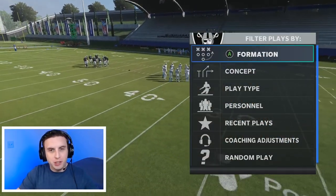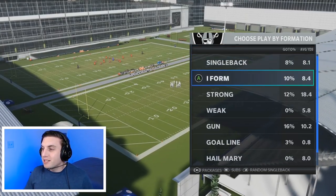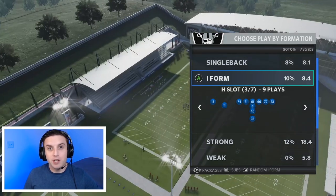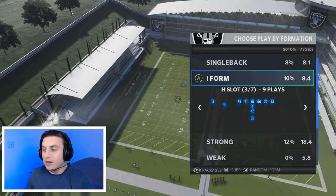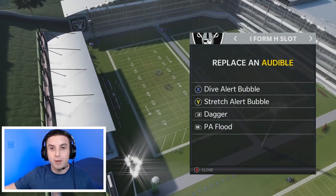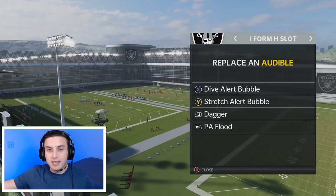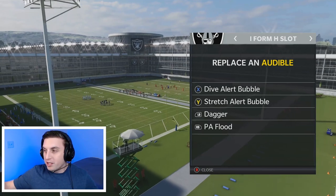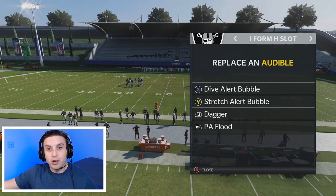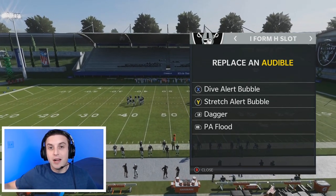There are really two main things you need to do for setup if you want to utilize audibling down. The first is you need to set your audibles in the formation you want to audible down into. In Joke's case, he was audibling down into I form H slot, so go into that formation and press left trigger on Xbox or L2 on PlayStation — it pulls up your list of audibles. In this screen, you need to make sure you have the play or plays you want to audible into, because you're going to be calling it from the audible screen, not the play calling screen. The play we're going to be calling is dive alert bubble.